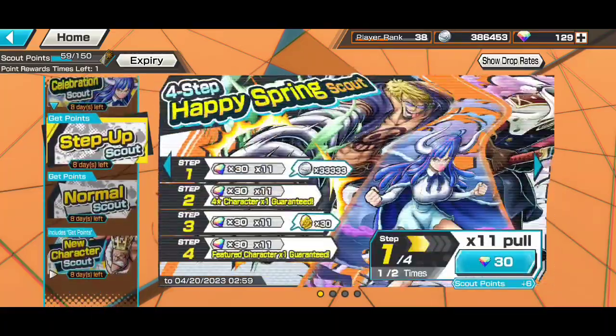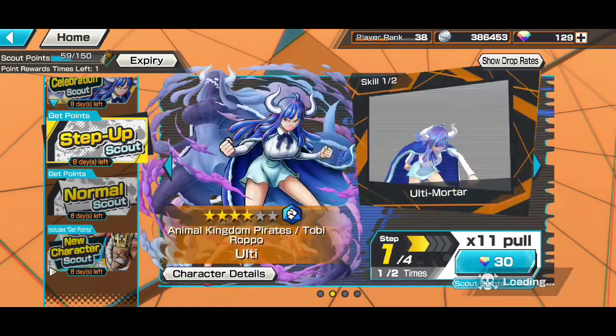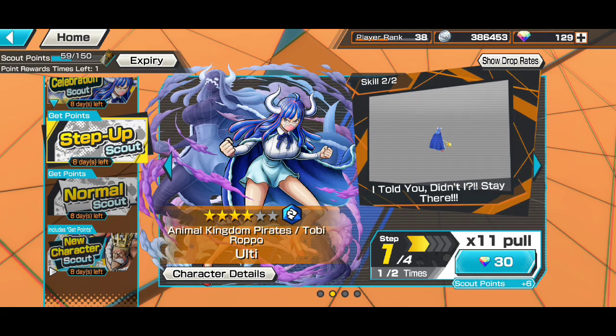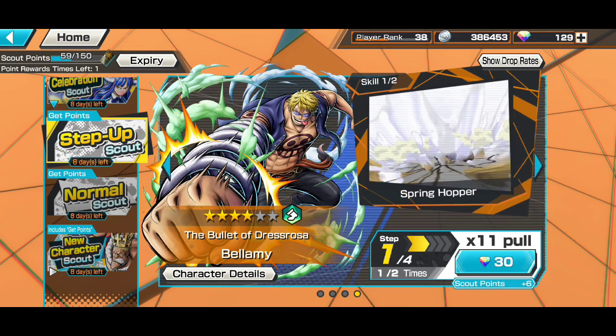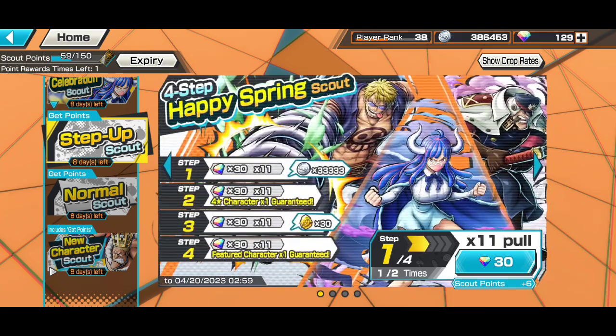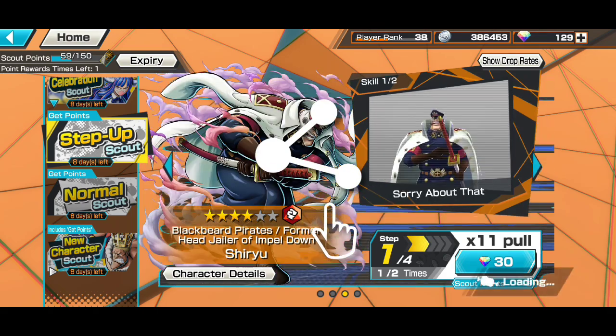I'm not going to be summoning the normal scout. This scout is basically skippable, but if you find that the featured characters are ones you like, go for it — it's not too expensive, just about 120 rainbow diamonds. You'll randomly be able to get Uti, Shiliu, Bellamy, Sugar, and Kobe. Skip it if you need to, but if you want to buy the tickets, it's about eight dollars total. Anyway guys, good luck if you're summoning this scout. If you got any good characters, put a comment down below. If you liked the video, like, subscribe, and share. I'll catch you in the next video — see ya!